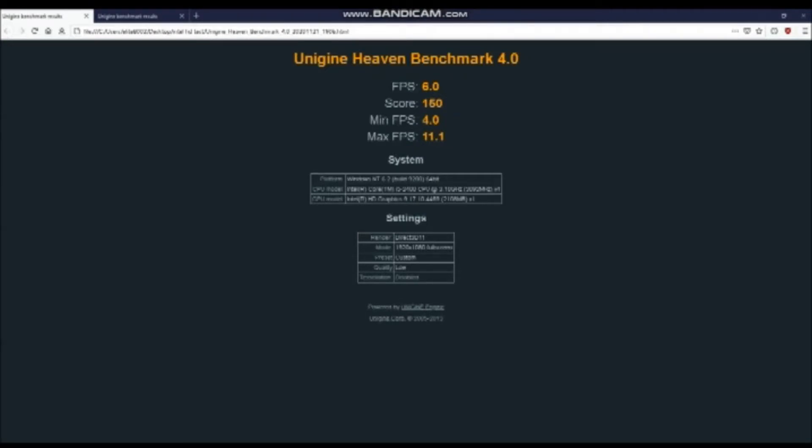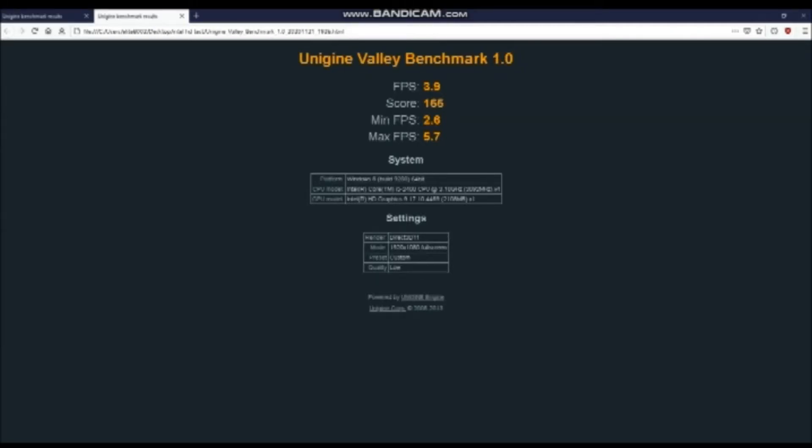As a closing note, just a couple of graphical benchmark scores — nothing to write home about as expected. With Heaven you're getting a score of 150, and with Valley you're getting a score of 165. Overall, if you've got a cheap office desktop machine of similar spec to this, all it needs is a graphics card. But if you haven't got one, those games I've just shown you will play quite happily on lowest quality and resolution settings, just using HD 2000 graphics. Thanks for watching.